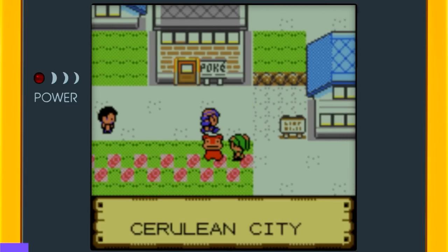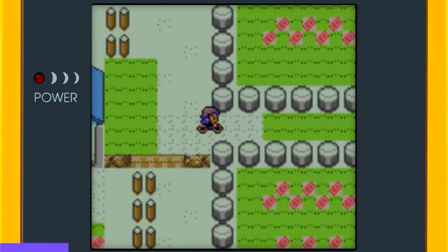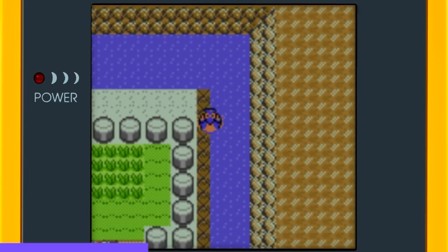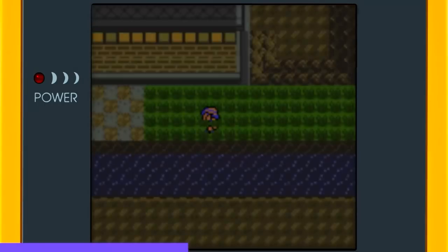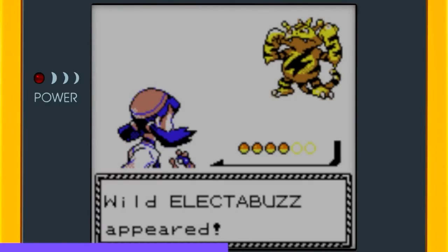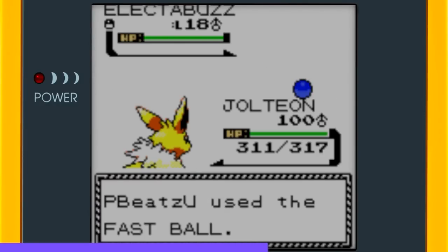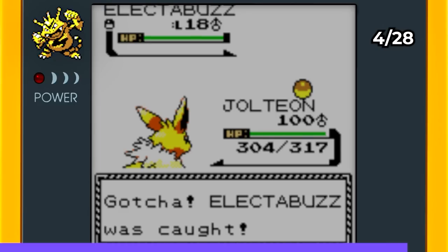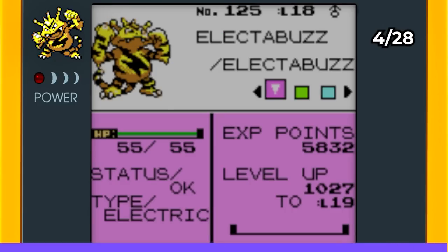Capturing Electabuzz was a little complicated. I had to bike west of Cerulean City to Route 9, then surf towards Route 10. In a hidden grassy area, I came across a level 18 Electabuzz. I threw a lot of Poké Balls but didn't succeed at first. After a few more attempts, I successfully captured the Electabuzz using a Fast Ball — mission accomplished.